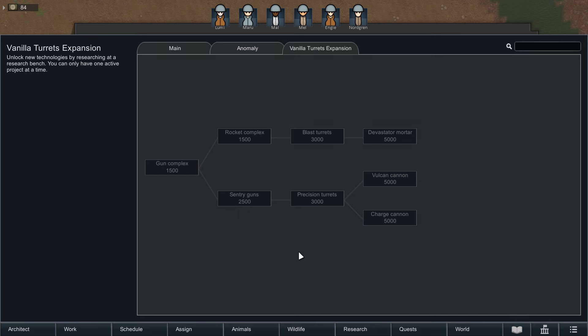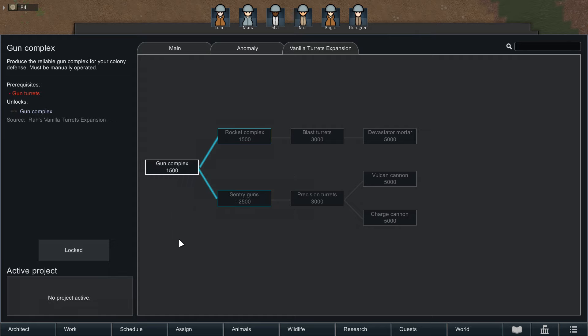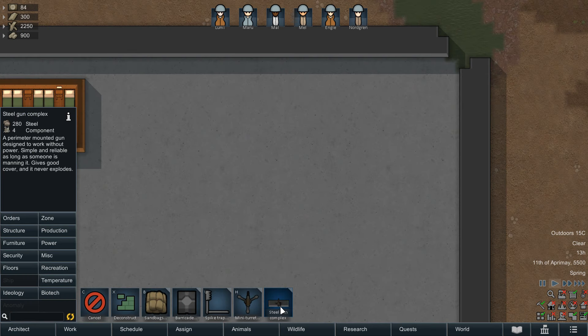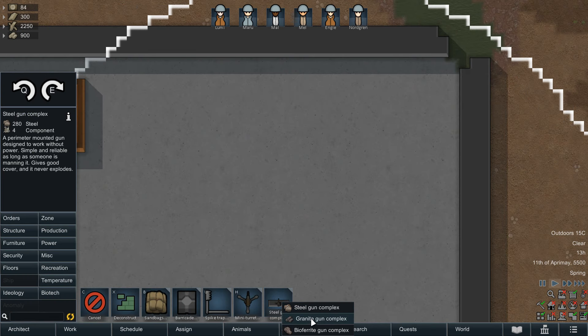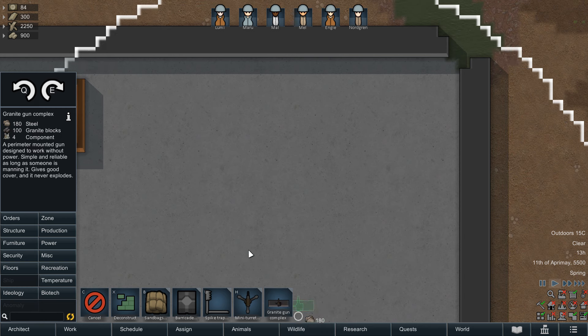Let's get these turrets covered. You're getting 8 new research projects with this, requiring vanilla gun turrets research to be completed to unlock the first bit of new tech, the gun complex. When building this complex, you'll also be building the fortification that it sits on top of, splitting the cost between the gun and the low wall.